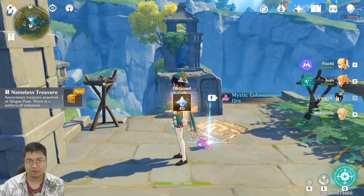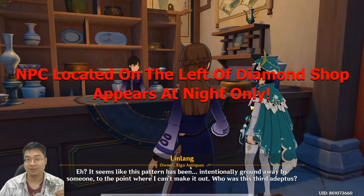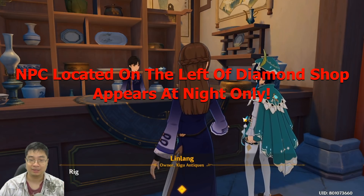There are three really special treasures across the map within the Liyue Harborside area, and they also drop a nameless treasure. If we come to the quest item section and scroll down, you can see the treasure boxes — there are three nameless treasures to be collected in the game. Once you collect all three, you can turn them in to an NPC for additional rewards. You can see here I'm speaking to the antiques NPC.